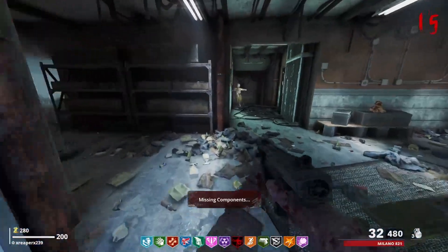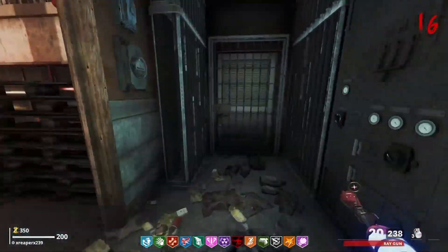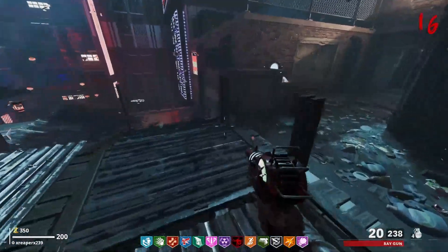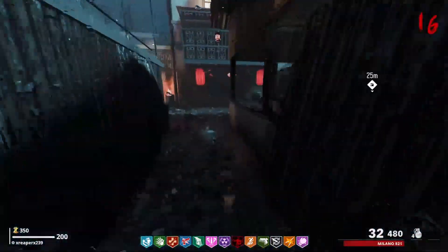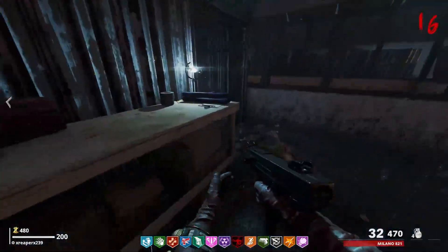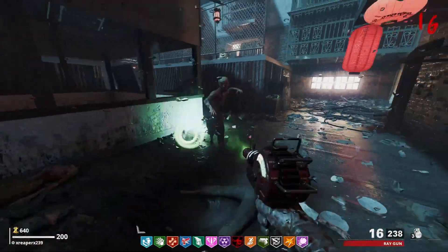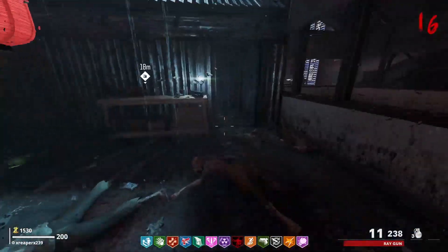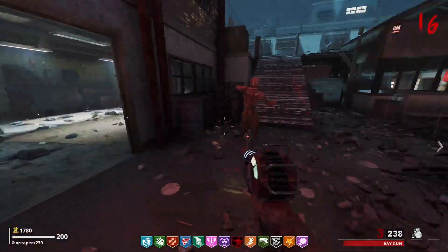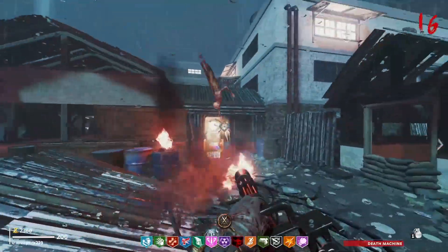Could we do anything here? Missing components — so we're still missing stuff. Accidental kill — I was trying to make a crawler. Every time I switch weapons it does something weird sometimes. Original shield — oh yes, please. I heard it say Origin Shield, it might have said Origins. Okay, I don't like this area. Dead Machine.